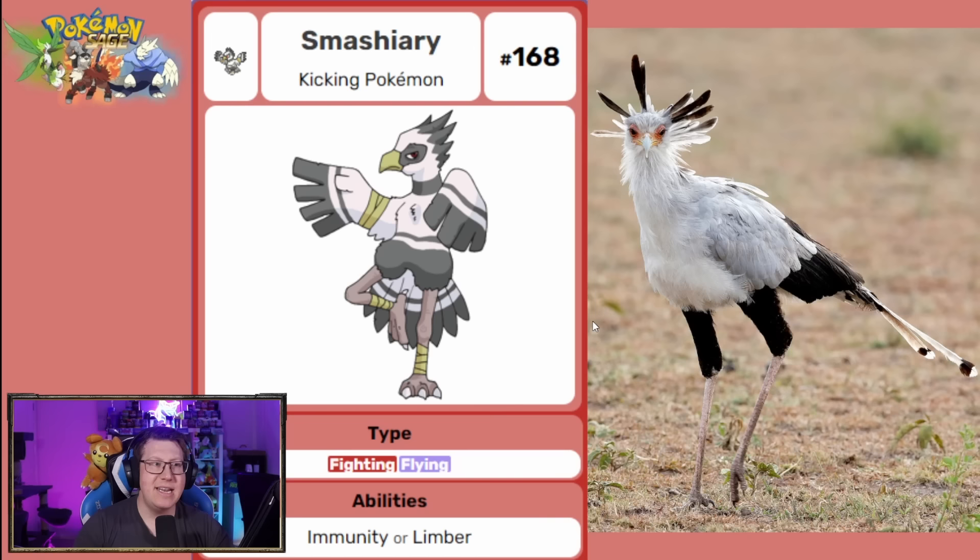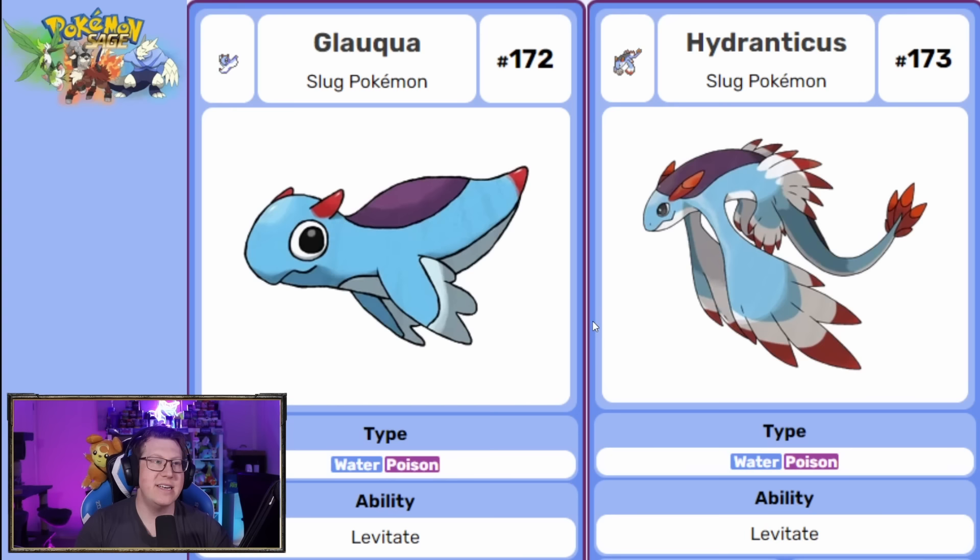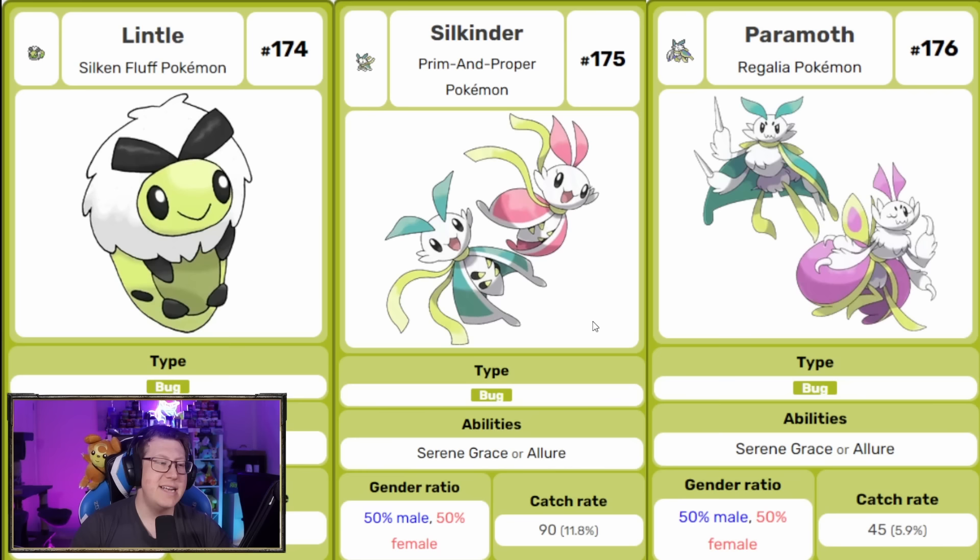Smashieri is based off a Secretary Bird — birds with massive long legs that kick their prey to hunt them down, which is what Smashieri uses as its weapon. Next we've got a Chameleon-based Pokemon, more specifically the Horned Chameleon — and the final evolution has those massive horns. We've got Slatic, Telshin, and Chameleon, with 'Om' being a measure of energy. Then Glorqua evolves into Hydranticus — water and poison type based on the Blue Gorkus. I think Hydranticus looks amazing.